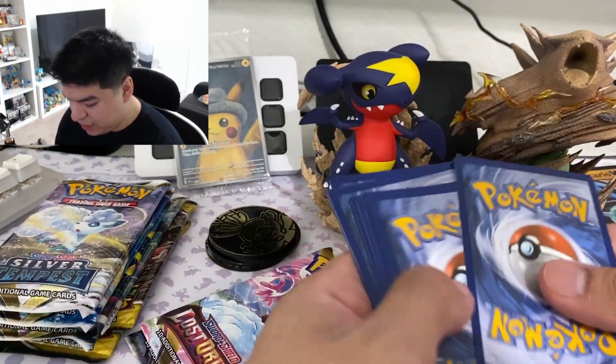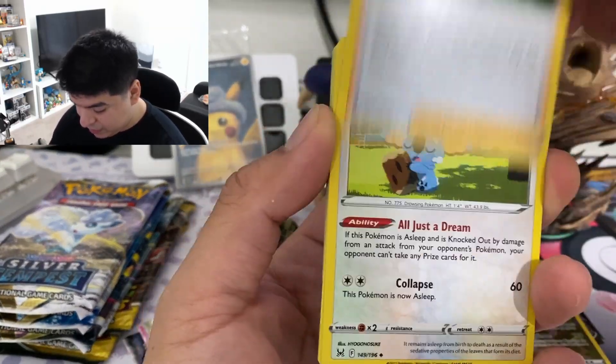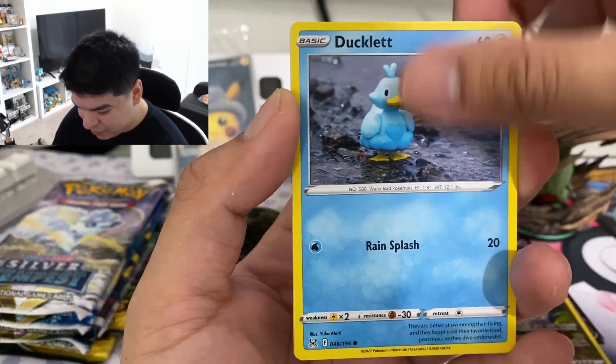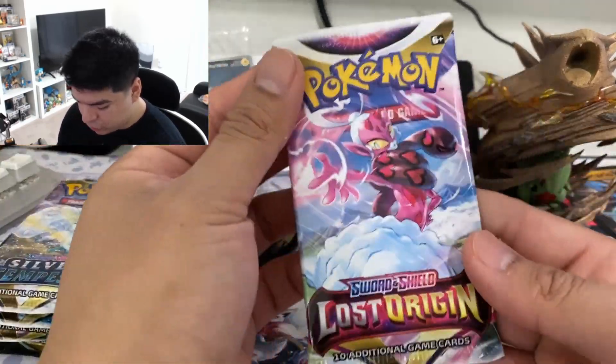Let's see if we can get anything big in here — so far just two hits, nothing crazy. See if we can get a gallery card, or whatever they're called. I think they call the new ones illustration rares. We get a Porygon and a Greedent. Next Lost Origin pack.